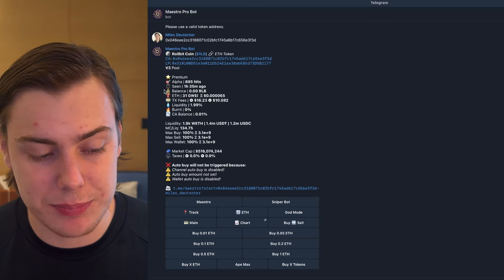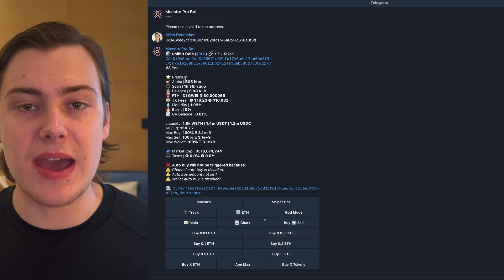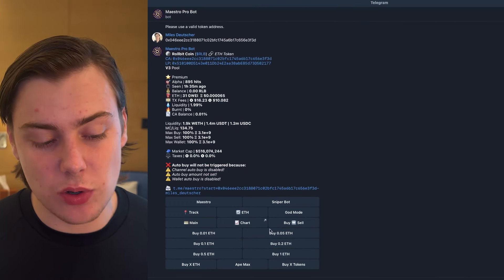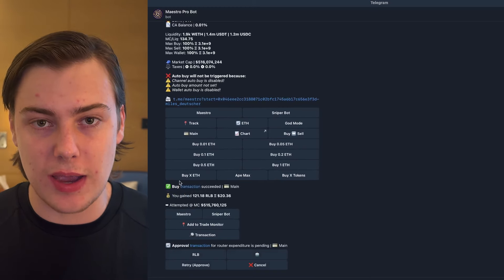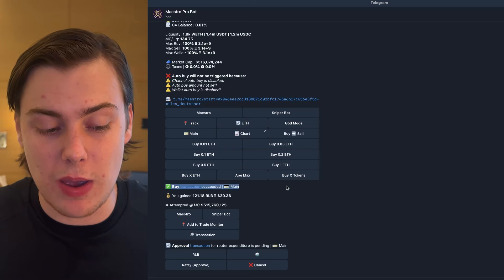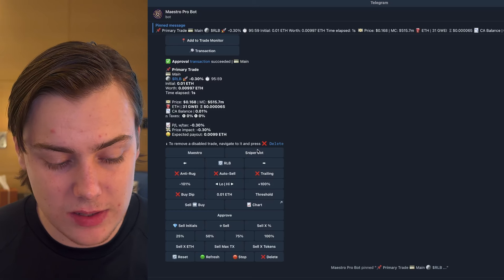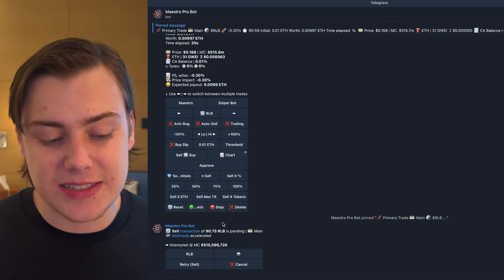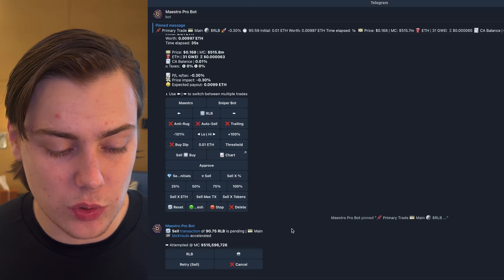You can see here some of the basic statistics — for example, the market cap to liquidity, the transaction fees, the current ETH price. Now you have the option to choose how much to buy. If I want to buy 0.01 ETH, I can click on buy 0.01 ETH. It'll show you here that the transaction has succeeded — you saw how quickly it happened. And now I essentially have $20 worth of Rollbit in my wallet. You can also see how to sell. If I wanted to sell 75% of my position, I could click on 75% and it would initiate a sale of 90.75 Rollbit.